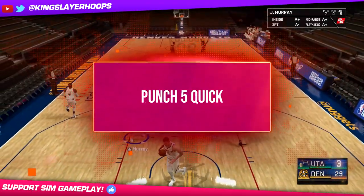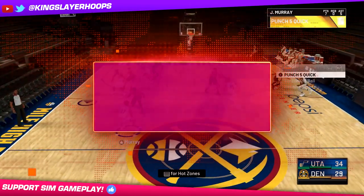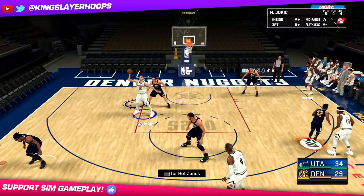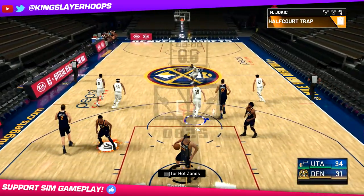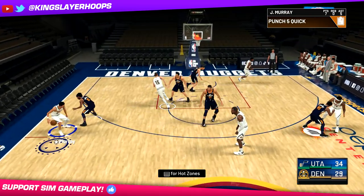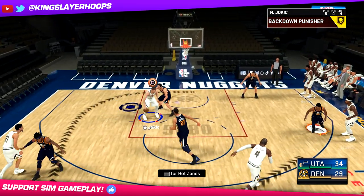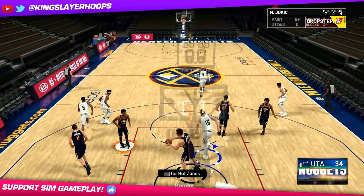Play number two is called Punch Five Quick. This is one of the best post-up plays in the game - it has been for a couple years now. This one is also pretty simple, not too complicated. The first option: obviously if we get it into the post and you feel like you can score, then go for it. We're just going to drop step on that one. It's a simple concept - you don't have to drop step, you can use whatever post moves you want. But obviously the drop step is one of the most broken moves in 2K.